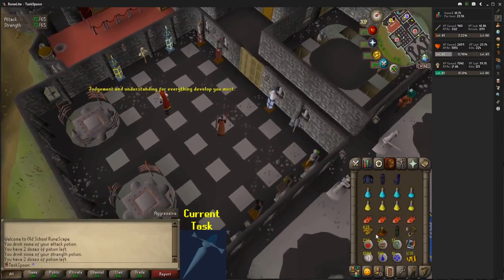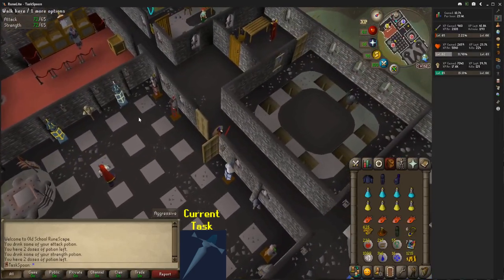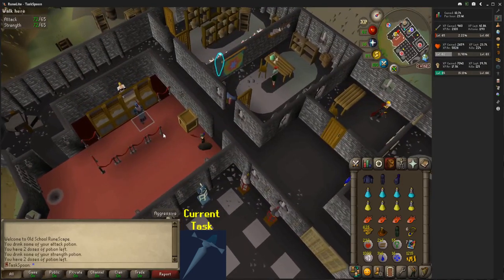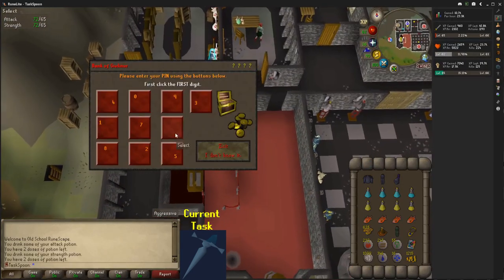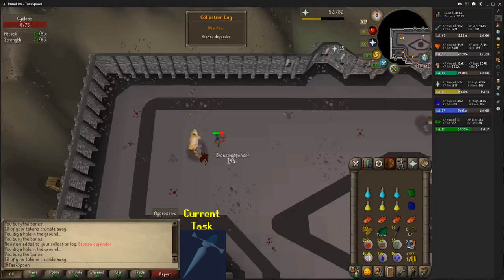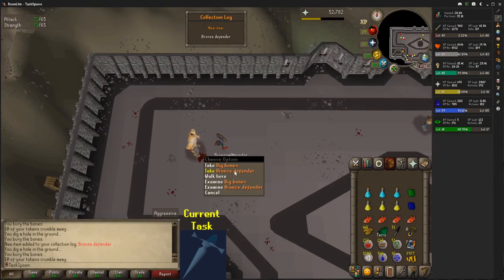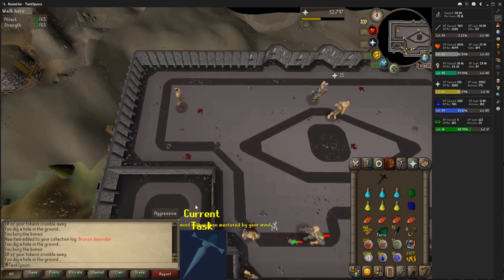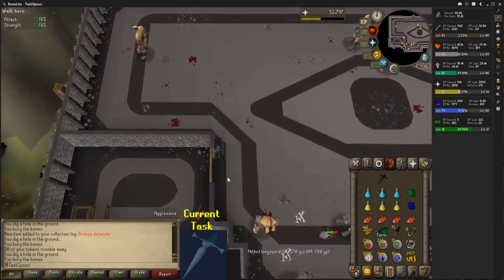I have acquired 625 tokens — just over an hour of killing Cyclopses. I'm going to go and see if I can get a Defender in that hour. Hey! I got a Defender! That actually didn't take very long at all. Very happy with that. Going to use the rest of the tokens and see how many I can get.